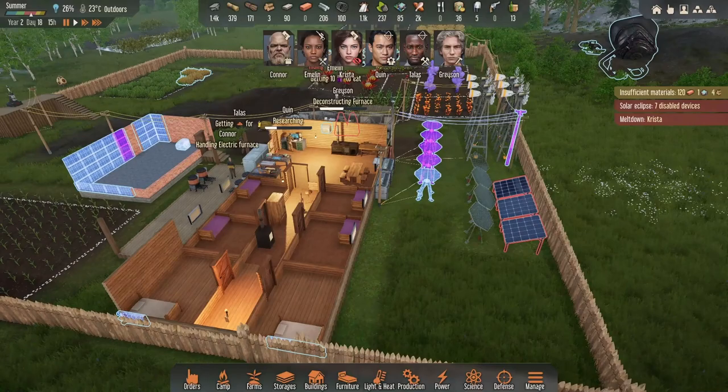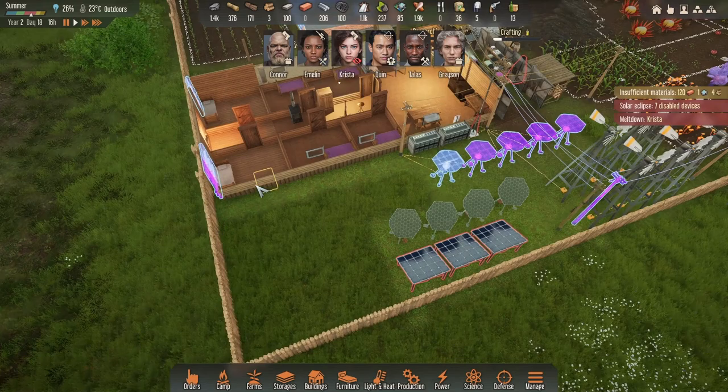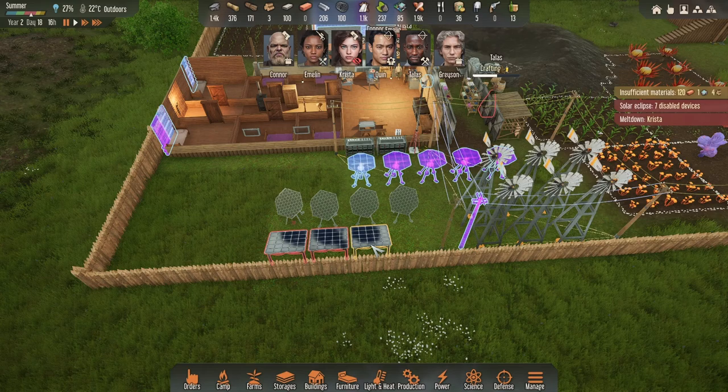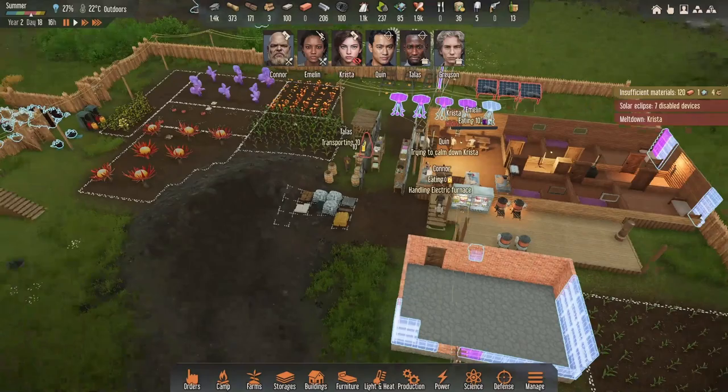Hey, what's going on everyone, welcome back to Stranded Alien Dawn! All I've done now is we're going to get these moved across during this solar eclipse because they're not actually going to affect anything. We're going to move these here so we have this section to build on if we need to, and we're getting rid of those and building a new one of these — we'll start using these ones because cost-wise they're so much cheaper.